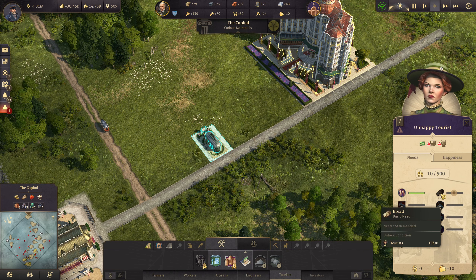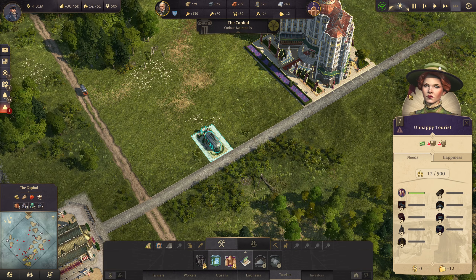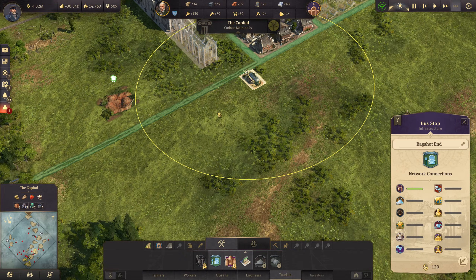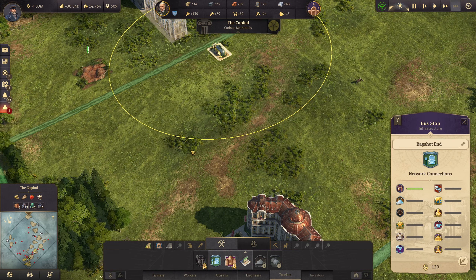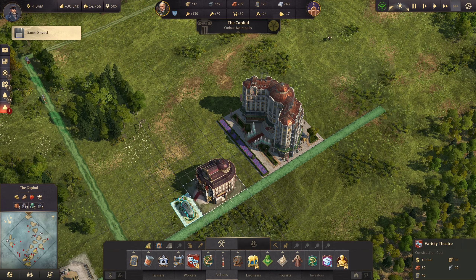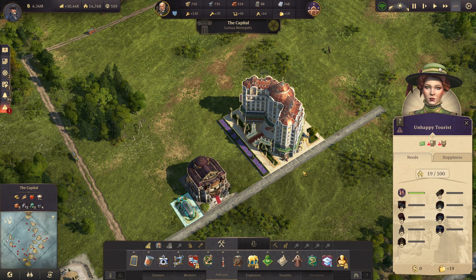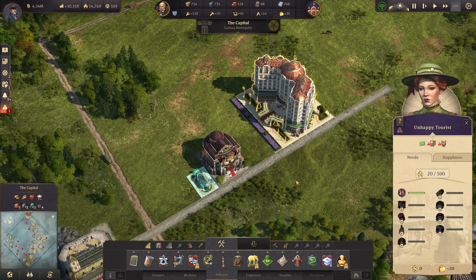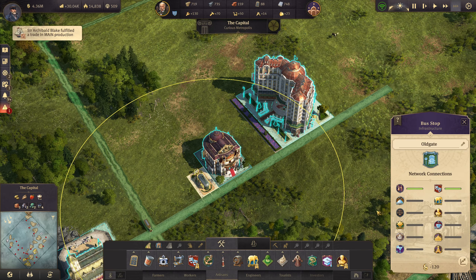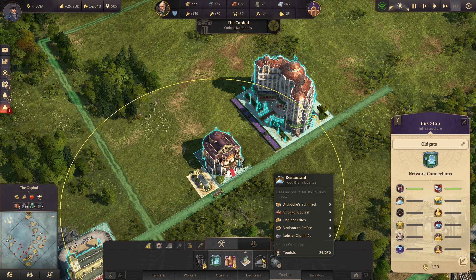We actually have to wait for the tourists to come in, which is a slow process, so we'll speed that up a bit. Let's just build a theater in here and try to do some testing. Does that speed up the process? I have no idea. We have the docklands which I don't want to build right now. I guess we'll have to unlock the cafe and the restaurants.